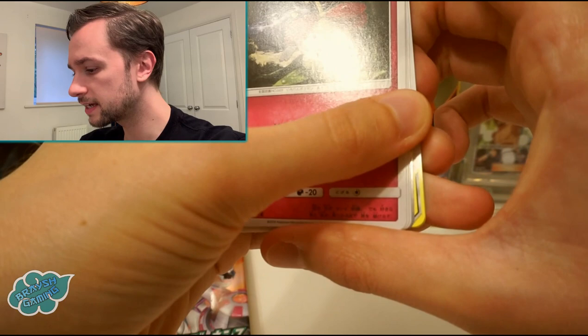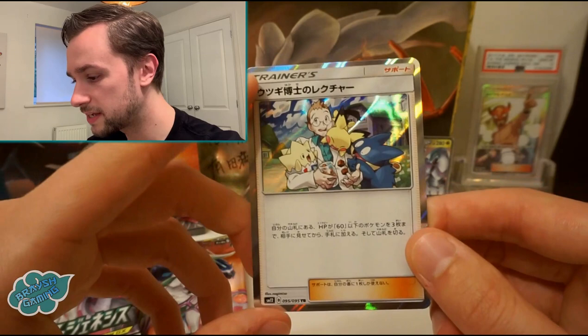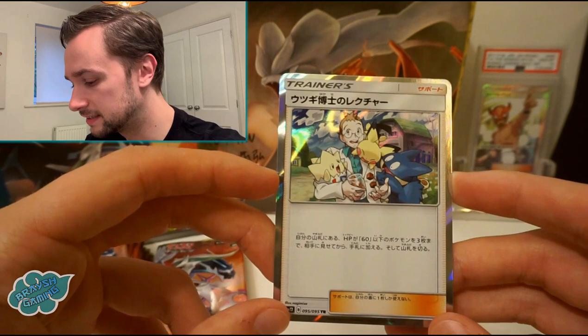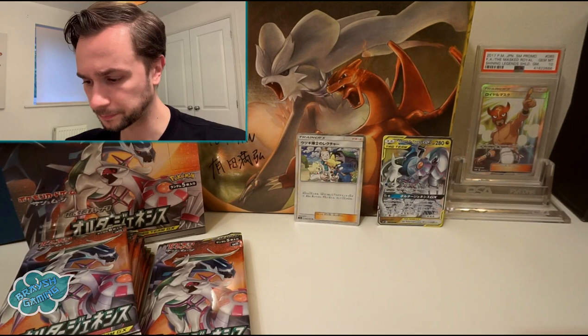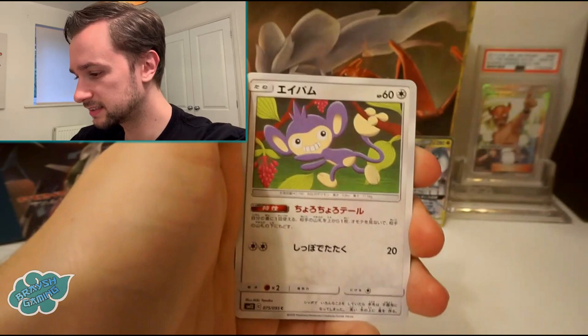I've just seen a tag team — I think that's a tag team. Yes, it's the Red and Blue tag team supporter at the back. And then we get a TR card — the same one as last time, which is Professor Elm's Lecture. We pulled this in full art twice and now we've pulled the TR card twice in a row. We've come full circle since SM8 — it might be around about a year since SM8.